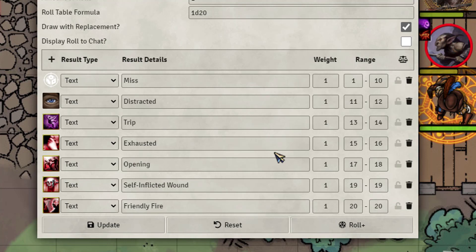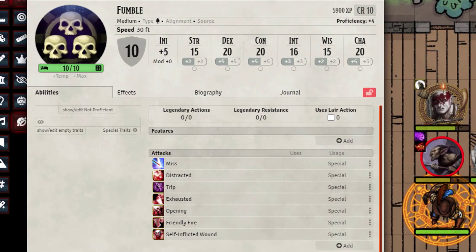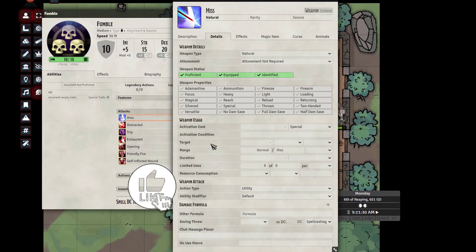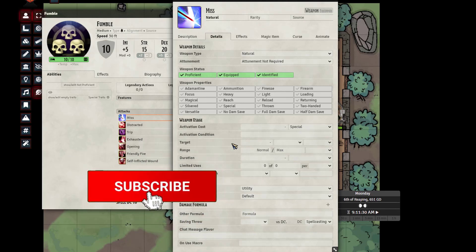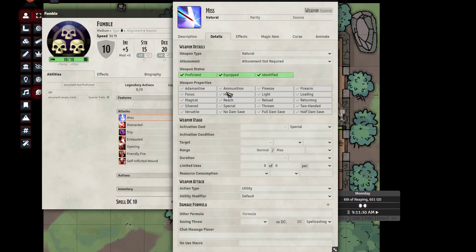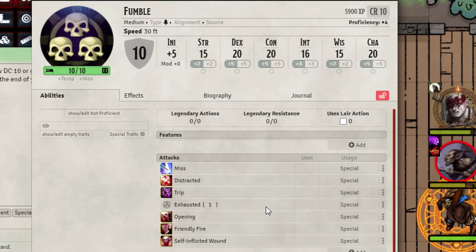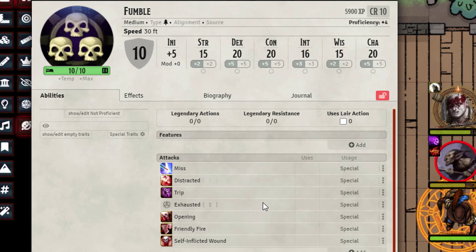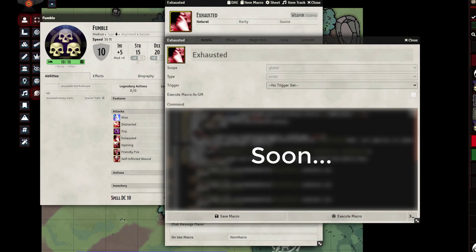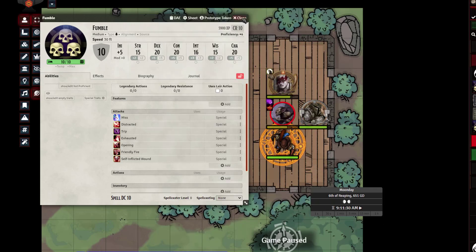I was able to get it all working. I created an actor called 'fumble' and created each of the attacks in here. I did not designate a target because MIDI wants you to roll — so no target. In fact all it is is just a utility card. None of these are actually executing directly; most of what they're doing is executing through item macro and running their little scripts. This is 100% MIDI-QL.